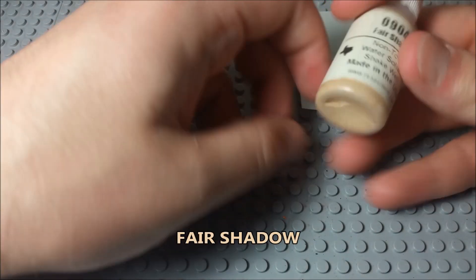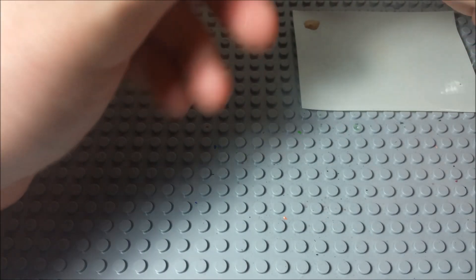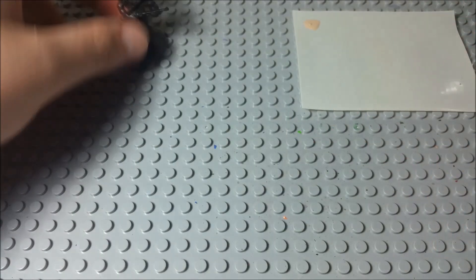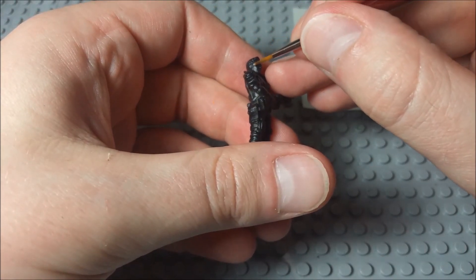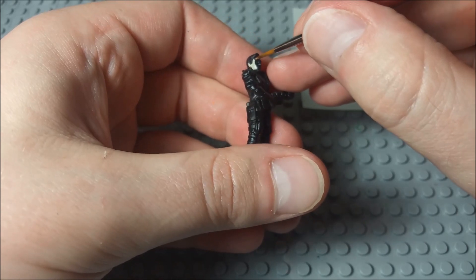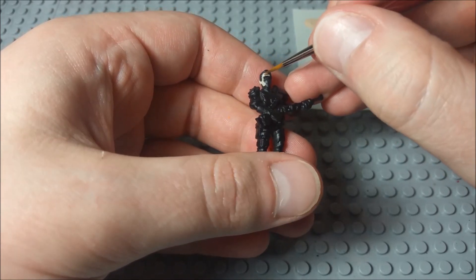I'm going to start with Fair Shadow. It's not quite as dark as regular tan skin and not as light as fair skin — a little bit darker — but we're going to use this as a base for all of his skin. I'll use a medium Reaper round brush and start with the face. I did start with a base coat of black — I just used a black primer and sprayed him down.